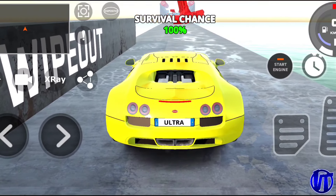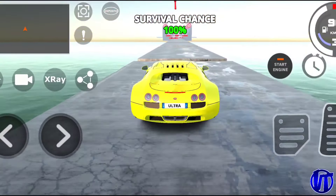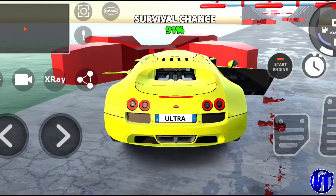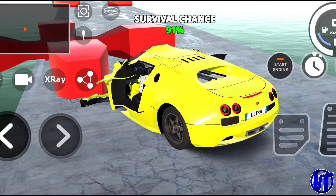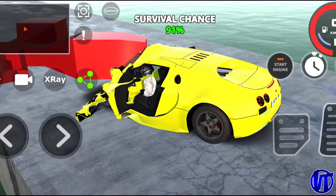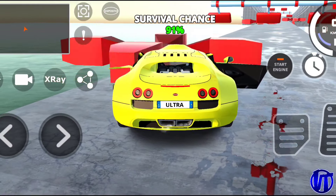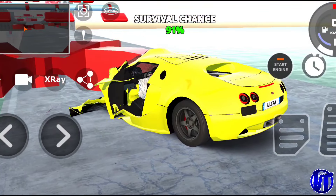Let's try the Bugatti here — hopefully it will mull through the obstacle. We are fast — look at that — we are going too fast and we ended up damaging our vehicle. We don't have a front set of wheels now, so it's all rear drive right now. Look at the soft body physics on this game — it's ridiculous. But yeah, I do enjoy it.